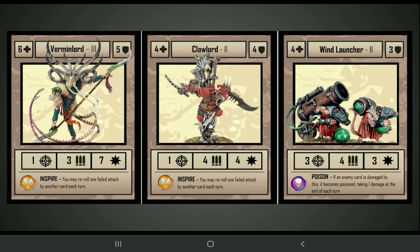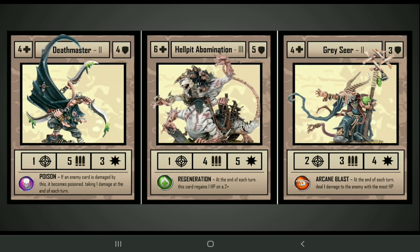Next up we've got the Vermin Lord, a tier 3 Warrior. This thing is quite strong and it's got Inspire, allowing you to reroll one failed attack. If you want a cheaper source of Inspire, you can go with the Claw Lord, which is just a tier 2 unit. On the right side we've got the Wind Launcher, which is a Mortar with Range 3 and a relatively weak attack, but again Poison. So we're seeing a lot of poison cards here — you could potentially poison all of your opponent's cards at the same time if you run enough of those. Yet another poison card is the Death Master, which is melee with 5 attacks at strength 3.